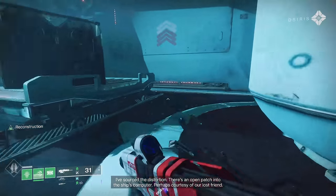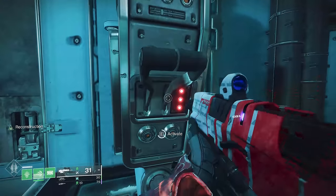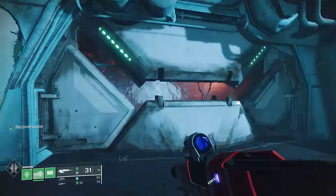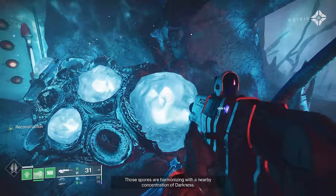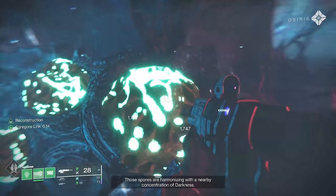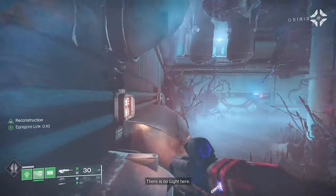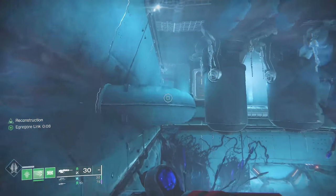So you come over here. You need to hit the switch, and it's going to open both sides — the big door and this one. You'll be able to come in here. This is called Igregore, and you give yourself a little buff so you can pass through these alien areas.